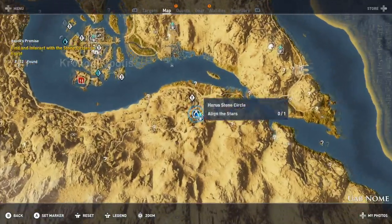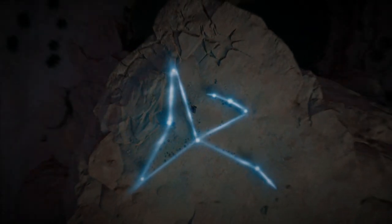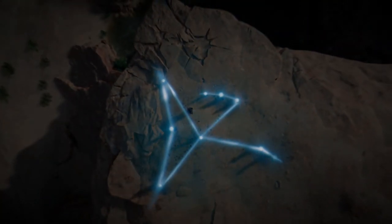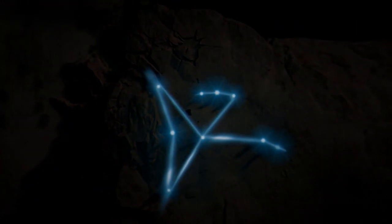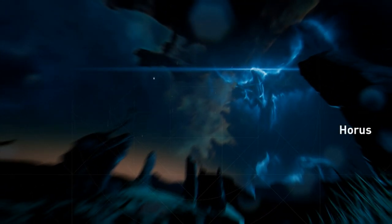Coming up next, we're going to be in the Uab Nome, next to the water right there. This one — I don't even know how to explain it. I don't know what the shape looks like, but it's supposed to be the Falcon — Horus the Falcon.